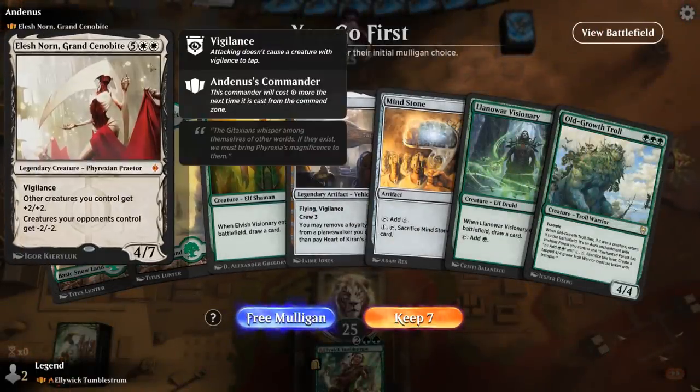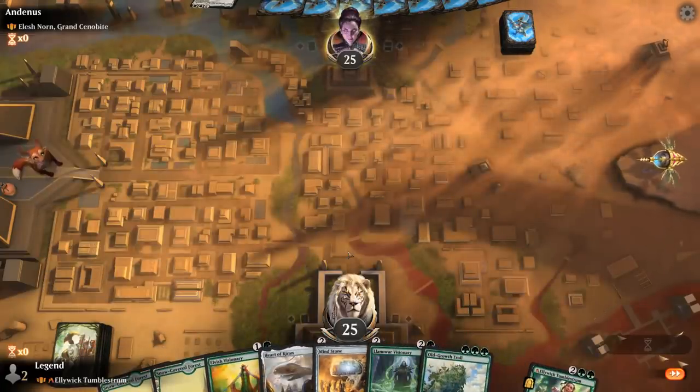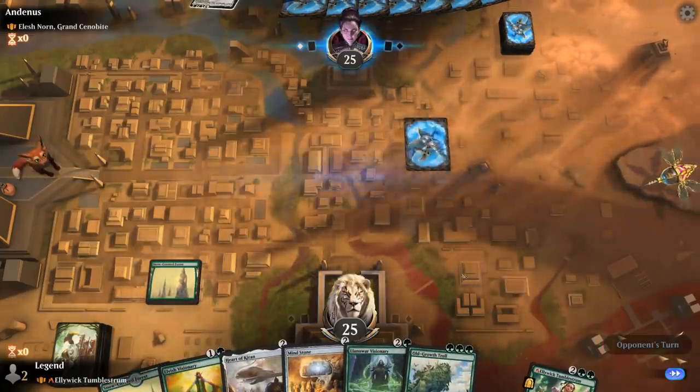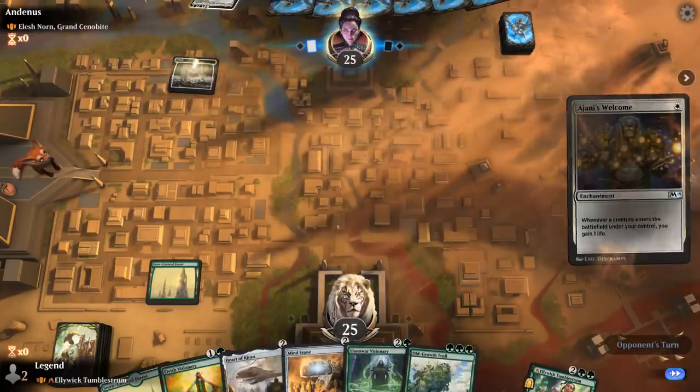We're on the play facing Elish Norn, so we'll have to try and counteract the minus two minus two to our team with Alliwick's Emblem, because we don't have much removal for Elish Norn. This hand's not bad — got a bit of acceleration with Mind Stone. Hopefully we pick up a third land for turn three Alliwick, and if not, there are other ways to ramp as well.